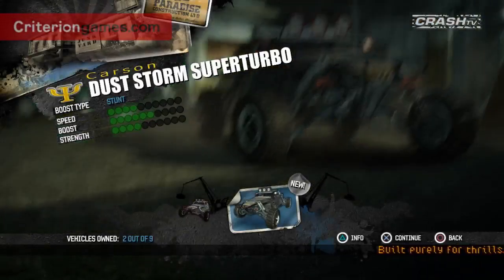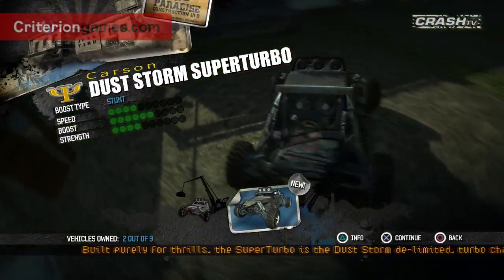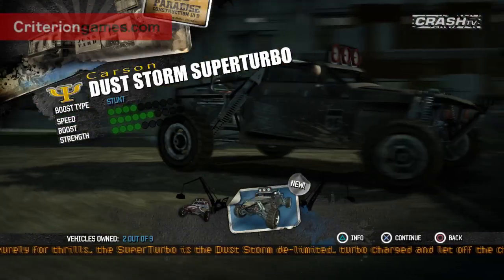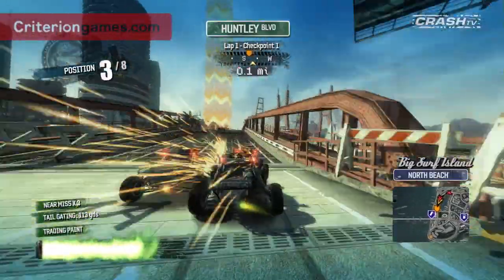Let's take a closer look at that. So the dust storm super turbo is matte black, stripped down, it's extra light which means it goes extra fast — specifically for pros this one. So I'm keeping count now, that's two of the nine new cars, which means there's seven still to go.